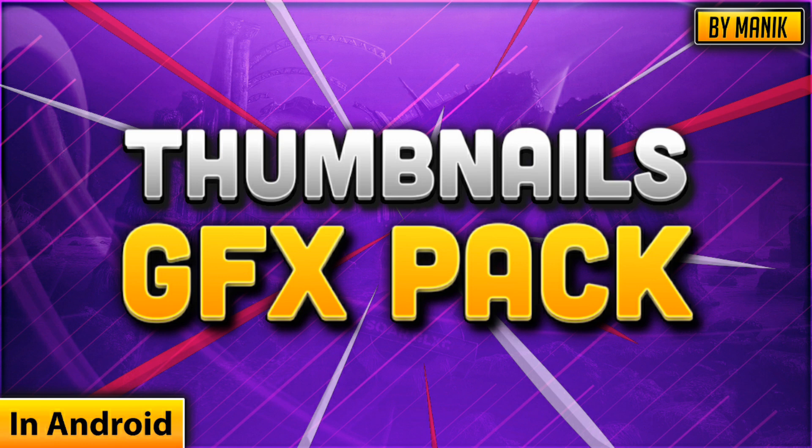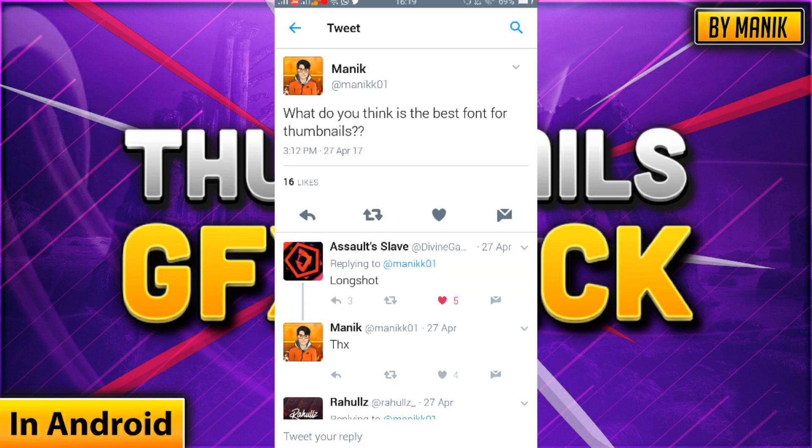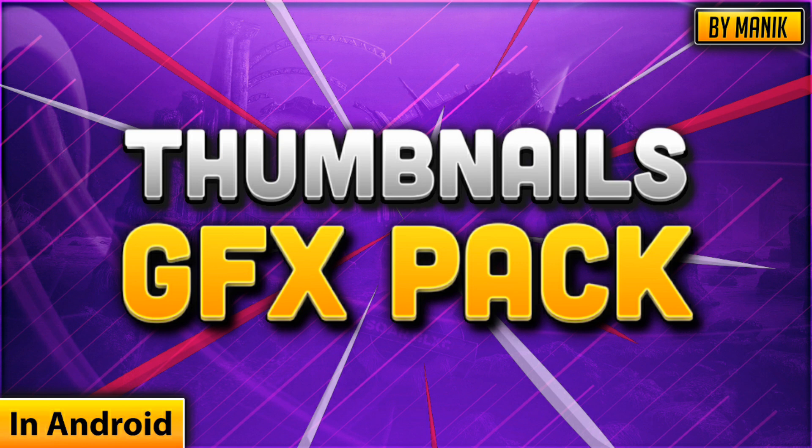You can use the 4 backgrounds as your thumbnail background — you just have to put text and you're done with your thumbnail. It's a lot easier to make, and you can change the hue and saturation to change the colors as well. After that I added 10 fonts. I asked you guys on Twitter what font you think is best, everyone told me different fonts, so I added them all — these fonts are recommended by the community.